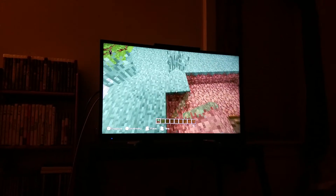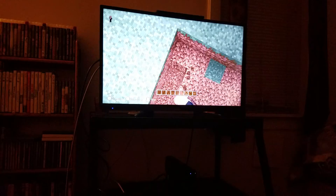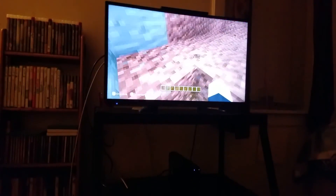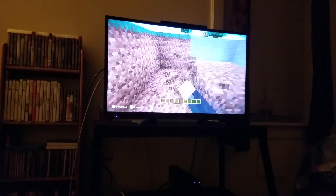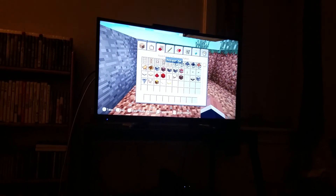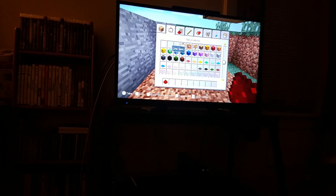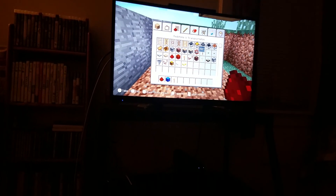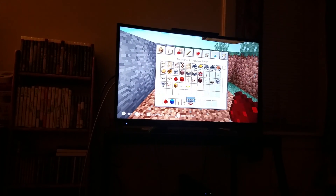And there you go — let's destroy these blocks to make it officially two blocks deep. Okay, next thing you're going to do is grab redstone, any kind of wool or any kind of block, redstone torches, and a lever, and TNT.